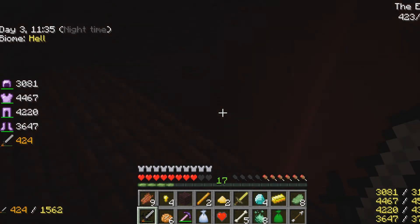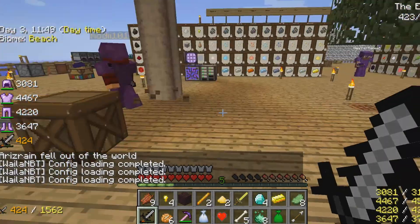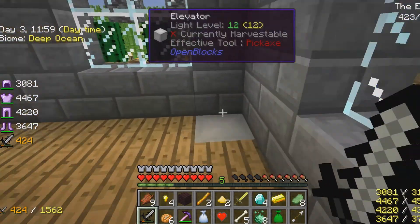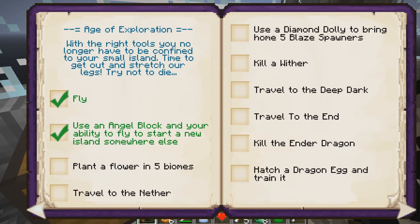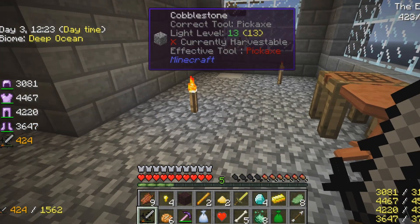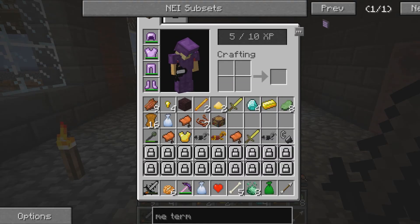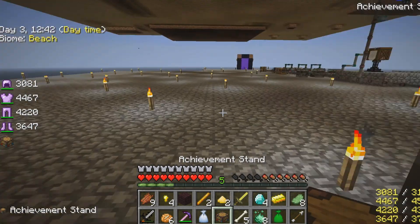Home sweet home. Now we can go in our books and check off travel to the Nether. We still have to get four more blaze spawners with the diamond dolly - we can do that when we need to. It's on the second page of the Age of Exploration - a diamond dolly to bring home five blaze spawners. We only brought home one, so we need four more.